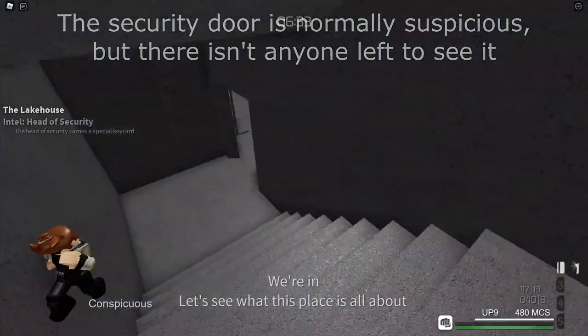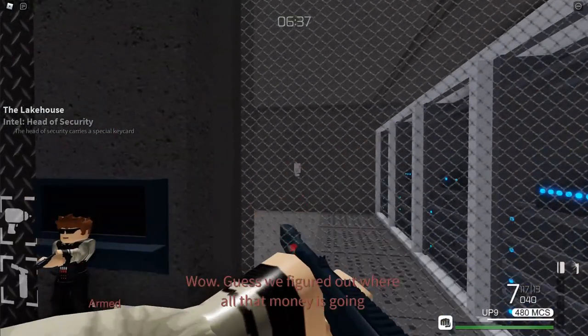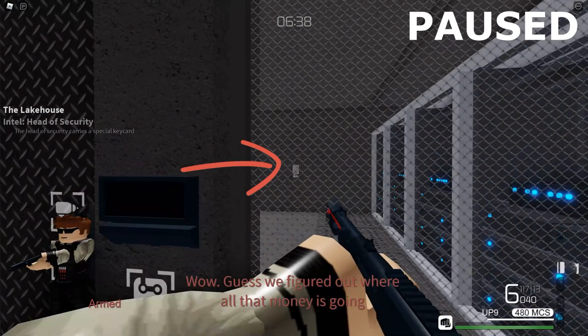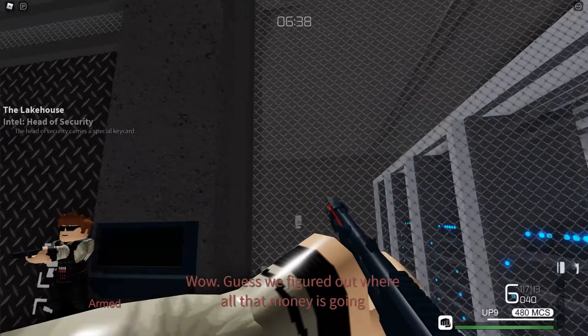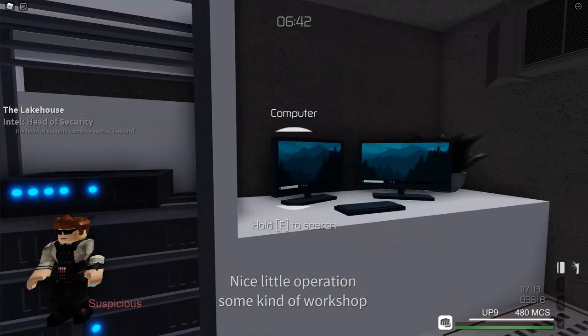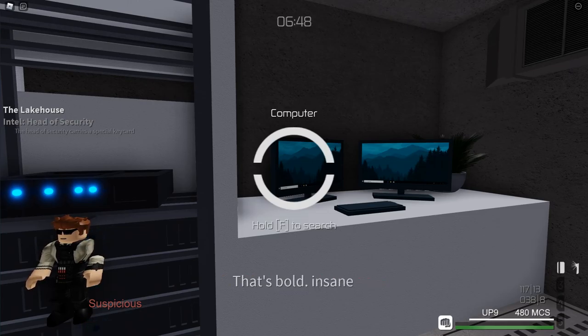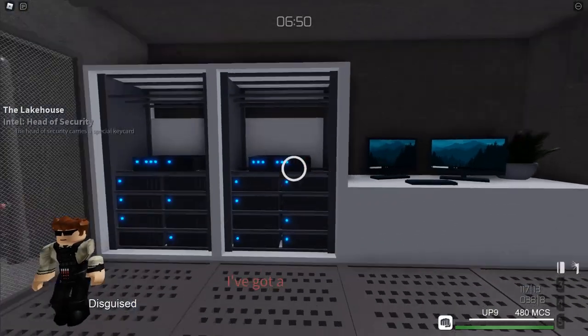Next, you need to use the shotgun to shoot the breaker switch through the glass. You should stay at a distance where the suppressor is going through the glass, but the rest of the gun is still behind it. Once you hit the breaker switch, the door will open and you should search the computer. The waiting part here is really boring, so it's time for some Entry Point memes.